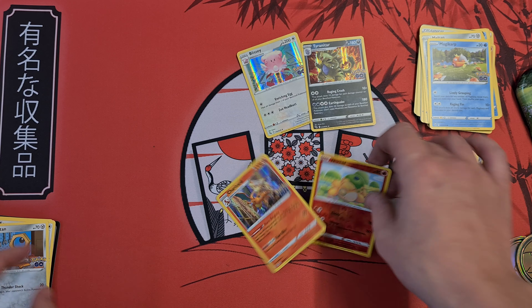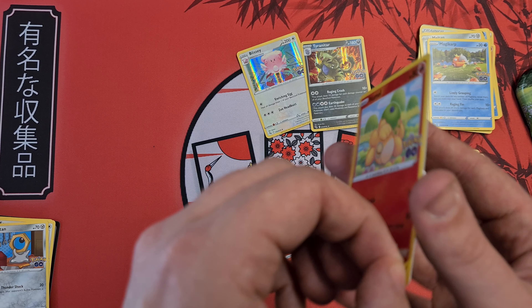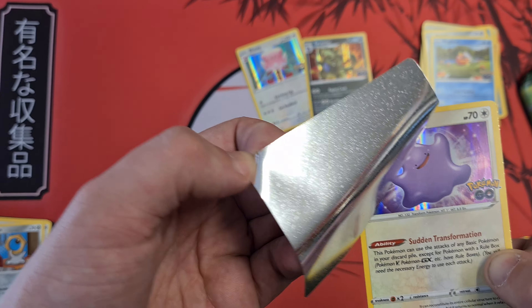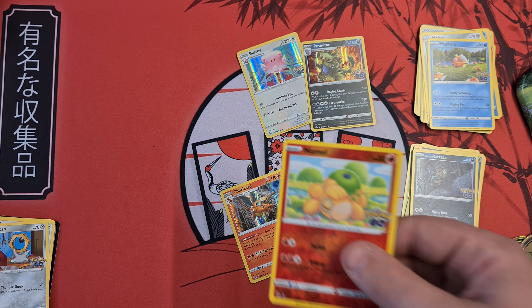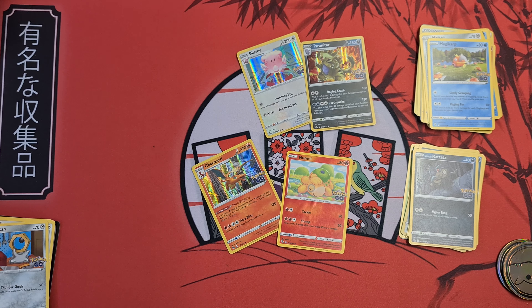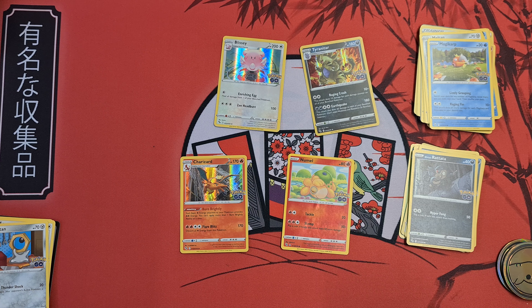Very nice. No major hits, but at least I got the Ditto card — it's quite nice. Let's take a little bit closer look at this. Peel it. And there we go — there's a Ditto inside. I'm going to actually leave that on top for now. But yeah, nice tins. No big hits in these ones, but there we go — that is the gambling aspect of it. Hope you enjoyed it. See ya.